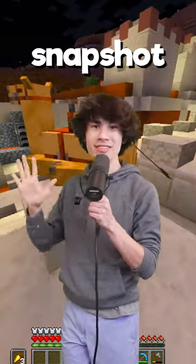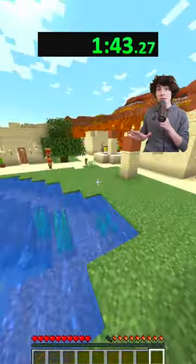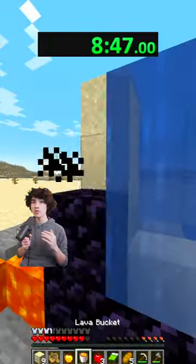I tried to speedrun the new 1.20 snapshot. I spawned in a desert and found a village where I found a camel. I eluded it then headed to a ruined portal and then to a lava pool where I built a portal.